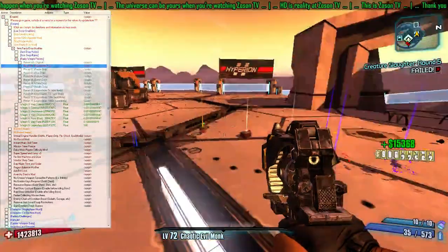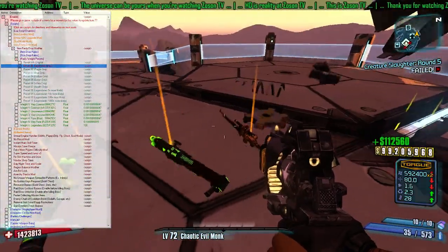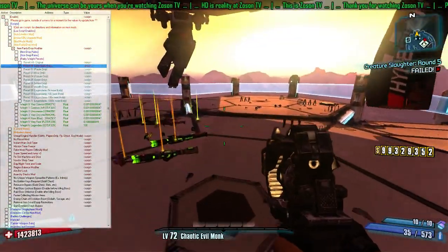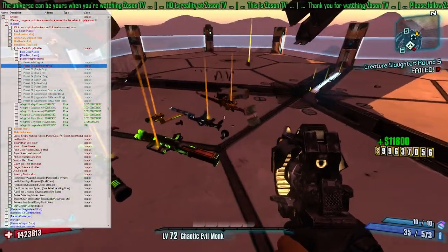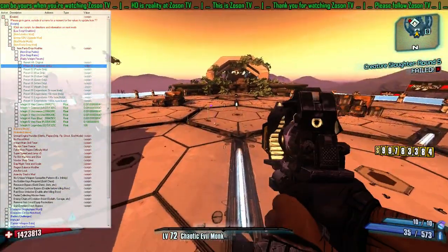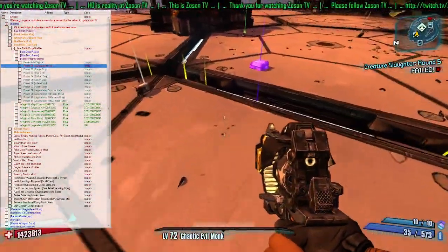Oh, look. I accidentally the Cheat Engine. Wow, I accidentally the Cheat Engine — can you believe that? I like it. Seven accidental clicks and I've accidentally the Cheat Engine — like a boss. Accidental Cheat Engine is the shit. I had no idea that you could even do that. Accidental Cheat Engine.